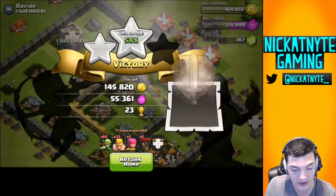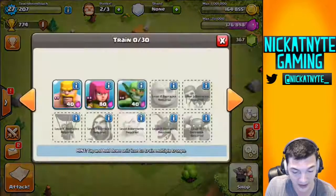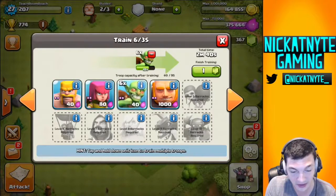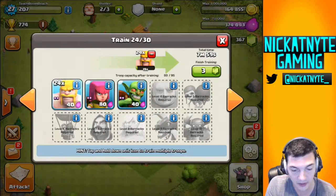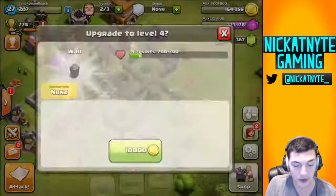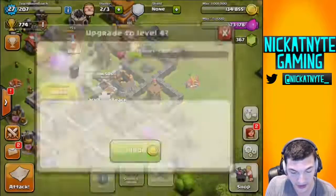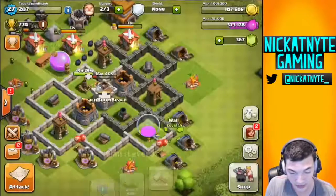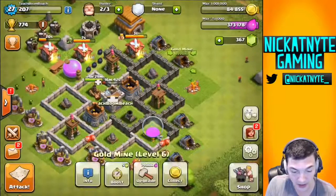We got two stars and 145,000 gold — that's good no matter what level account you have. That is a high amount of gold. There are some benefits to chilling down here in lower trophies. The barbs are kind of necessary though, because you gotta have something that won't go for resources at this low level. You could do all goblins, but when mine are only level 1 it's kind of brutal.